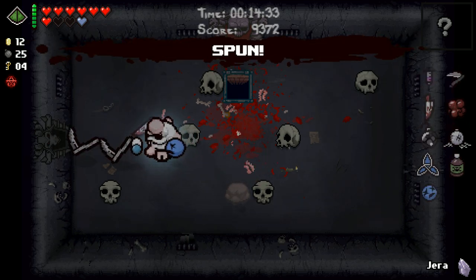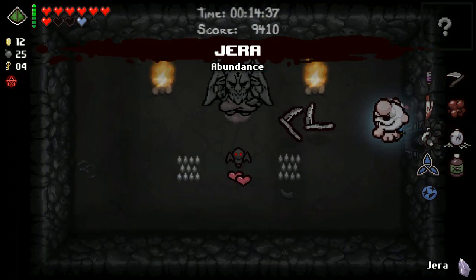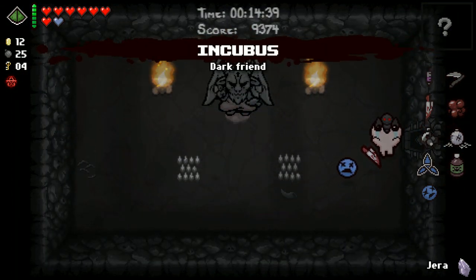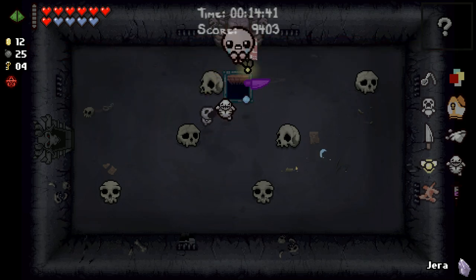You a cop? That should be Spun. Oh, this is where it starts popping off, man. It's Spun! Incubus is amazing. And then we'll re-roll everything. Now we get Seraphim, Mom's Knife, Cricket's Body, Homing Tears. Alright! This is where it starts to get good.